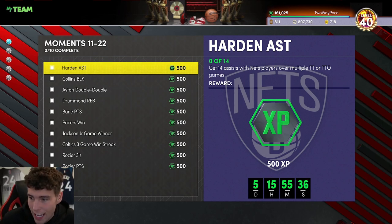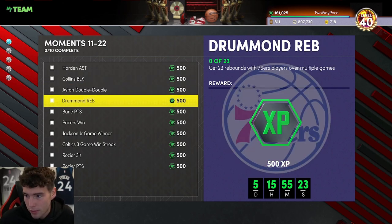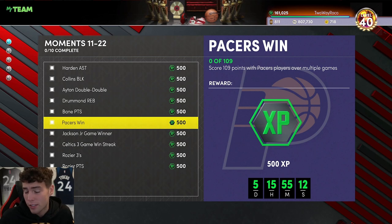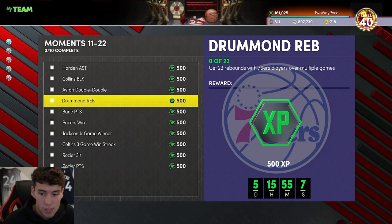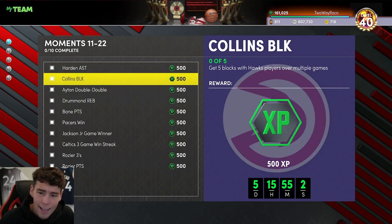On the Triple Threat side: 14 assists with Nets players — it doesn't really matter which players. Five blocks with Hawks players — blocks are probably easier to get in Triple Threat offline than anything else, just use a Hawks center. 23 rebounds with 76ers players is really easy to get as well. 28 points with Grizzlies players is easy enough — you can combine that with the Nets assists challenge.